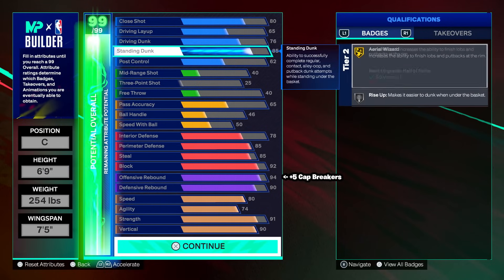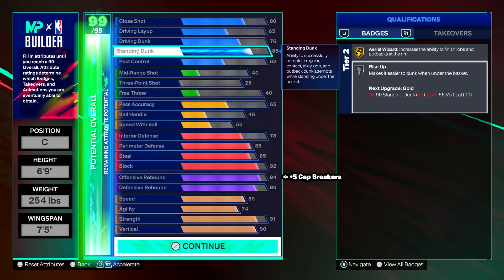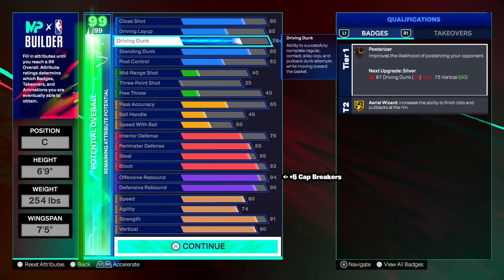85 standing dunk — the silver rise up right here, if you plus one this to gold tier two badge, you're going to be deadly especially with the standing dunk animations. Just hold square and you're going to get the dunk every time. 76 driving dunk gives a couple of animations — Klay Thompson comes to mind. We get bronze post riser and gold aerial wizard. Post riser helps get slight contact dunks, but you're obviously not going to be getting OP windmill contact dunks.